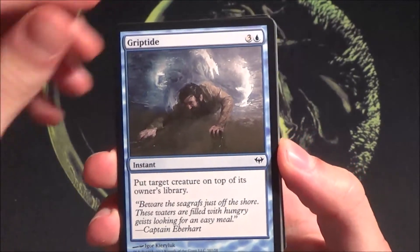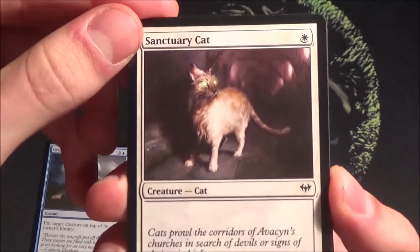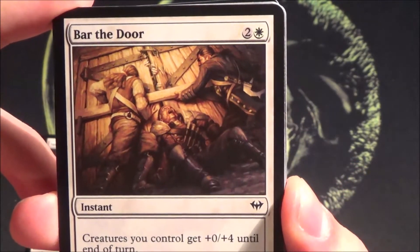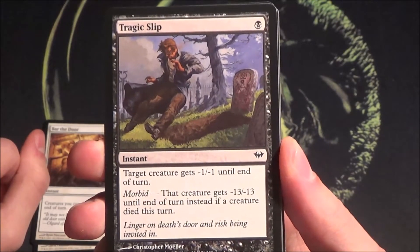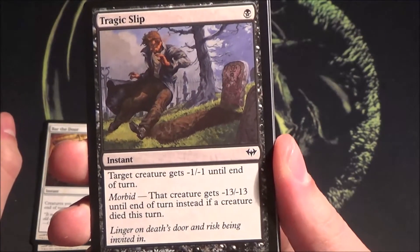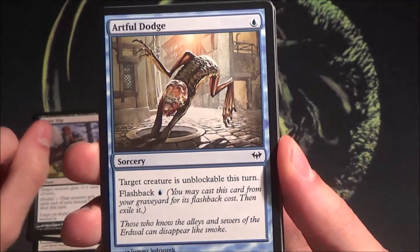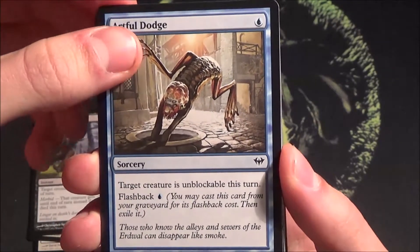Four mana puts a creature at instant speed on top of someone's library. Then there's a one-mana 1/2 cat — for cat lovers out there. Creatures you control get +0/+4, a nice combat trick. Tragic Slip — one of the best spot removal cards ever: minus 13/minus 13 if a creature died this turn, otherwise minus 1/minus 1. You can kill indestructibles with it. Artful Dodge gives a creature unblockable, with flashback.